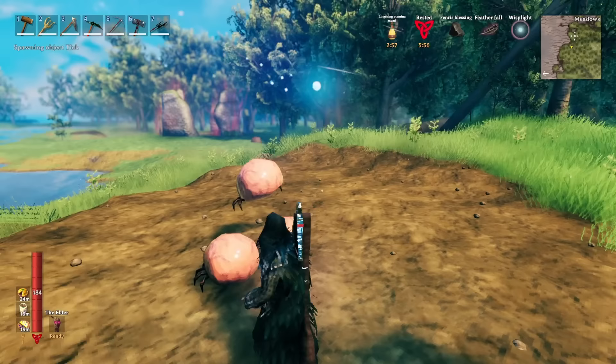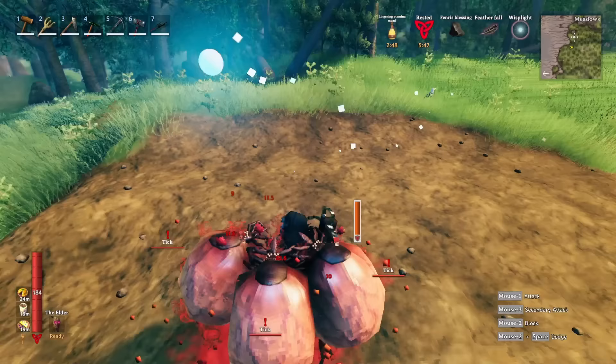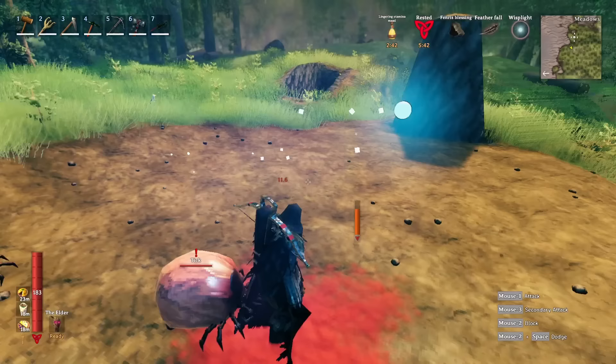Here we have the Tix, and I'm going to let them get on me. What they do is latch on to you and stagger you. You can see my stagger bar filling up — they suck your blood and deal 10 to 11 damage a second with the armor I'm wearing here, which is a full set of Fenris armor.